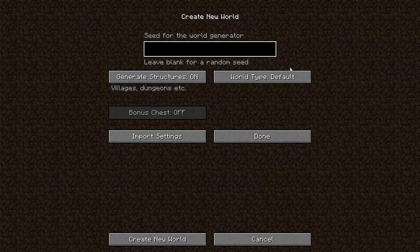Make sure you're on hardcore mode here. Go into more world options, type in the seed, which is Villager Saviour, with the British spelling of Saviour, exactly as you can see here. Leave generate structures on, as it is by default, and hit create new world.